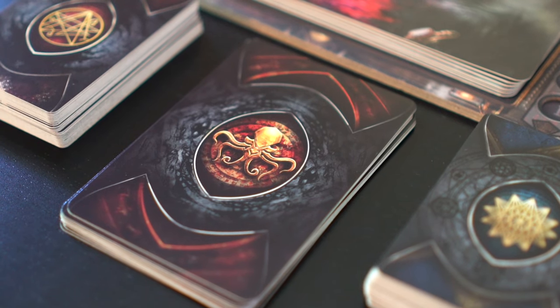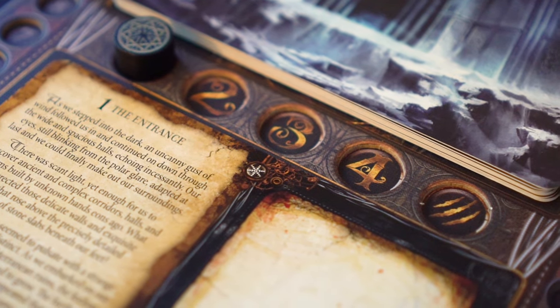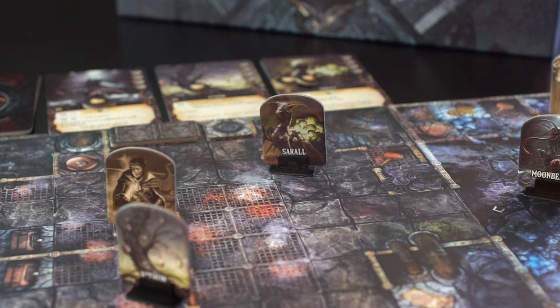Monsters are drawn from a predetermined deck of cards, depending on the monster level shown on the chapter board, which adds higher tier monsters as threat increases. The explorers will attempt to make their way through a labyrinth of map tiles, where monsters will spawn, eager to gnaw their freshly stripped bones.